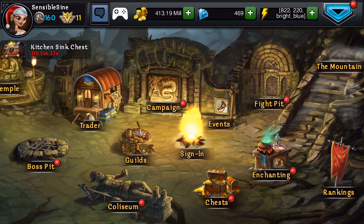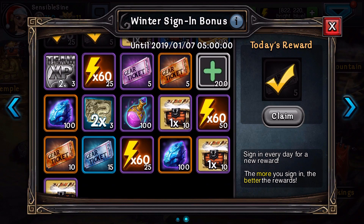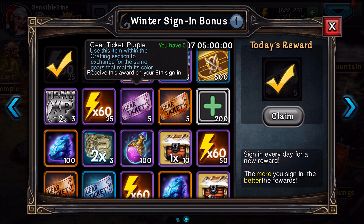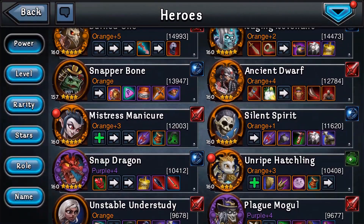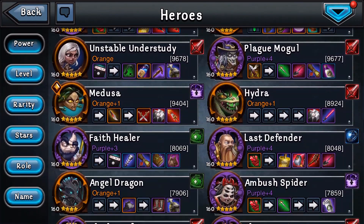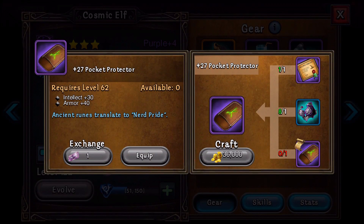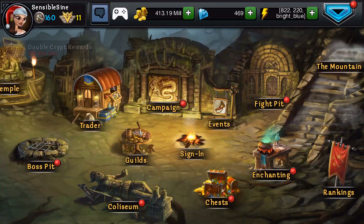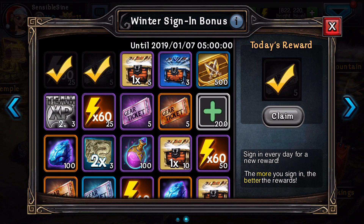Another update is the sign-in bonus, guys. If you guys aren't taking advantage of your winter sign-in bonus, you guys aren't living, I guess. I've already claimed my 25 energy and my 5 purple tickets. If you guys don't know what these gear tickets are for — let's say you have a purple teammate, like right now I'm currently leveling up Snapper Bone. So like your Cosmic Elf, right? If you're missing an item, you could use one of your tickets to buy that item. Those tickets are pretty cool — that's a good addition to the game. I actually used up all five of mine already — I made a video before this but the audio wasn't good, so I used them all during that.